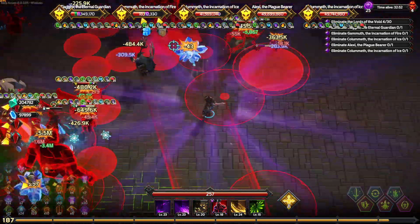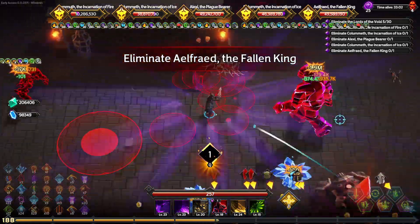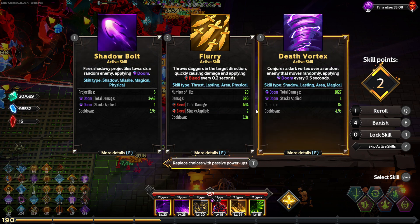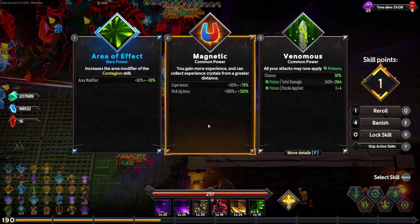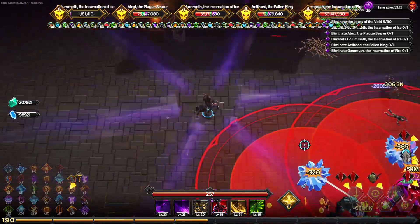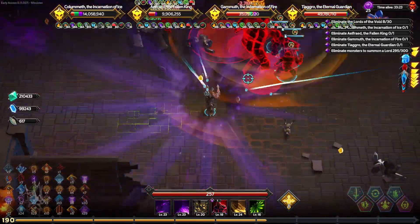Just got another spawn of enemies. Run. That's how fast all the bad guys died — insane. We're going to take the wound. Burn stacks, 3,000 damage. Area modifier of Contagion. Don't know how far Contagion is going right now — pretty far, I would imagine. Just want lots and lots of area on Contagion, because the damage is so high.